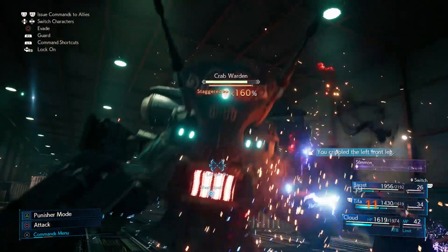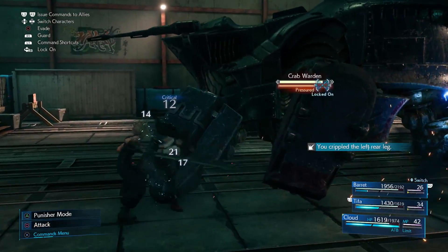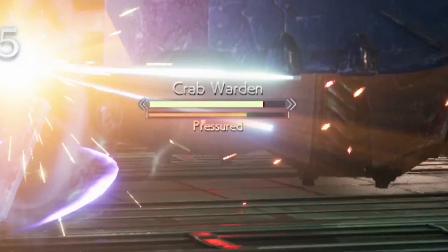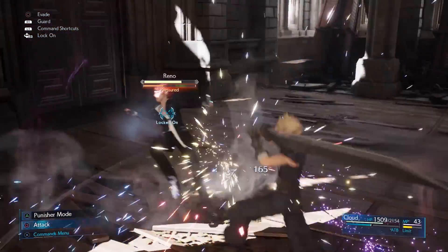If an enemy is staggered, you can also use each character's unique ability to greatly increase your ATB bars. Most of the enemies you fight can be staggered, which leaves them defenseless and they take more damage. Pressure will appear under the stagger gauge when knocked off balance. Attacking weaknesses or dealing a certain amount of damage will cause them to go off balance, and when they are off balance their stagger gauge will increase more quickly.